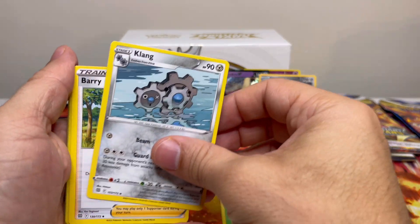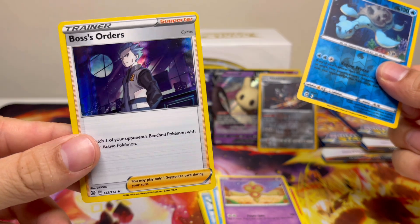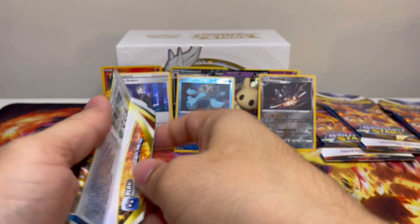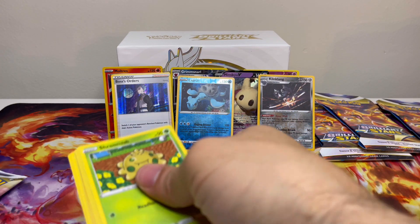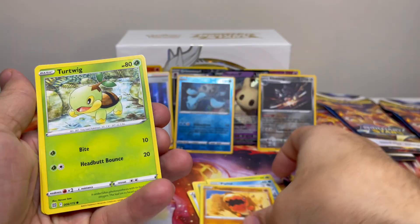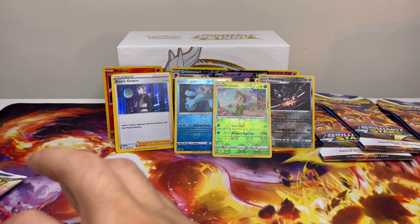Leap Energy, Torkoal, Cubchoo, Dedenne, Nosepass, Snorunt, Ball Toy. Reverse Holo Lapras — very nice. And Boss's Orders. Not bad, not terrible, could be better. Come on, Charizard! I'm opening this way so we see the first card. I just gotta take this code card out. Water energy, Psychic, Blunder Policy, Roseanne's Backup, Tropius, Shroomish, Piplup, Trapinch, Turtwig, Breloom. And a non-holo Escavalier. Escavalier! How about that?